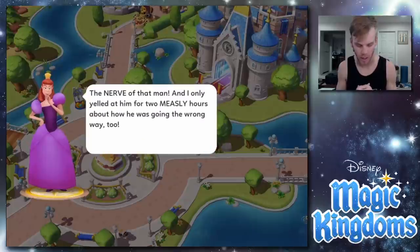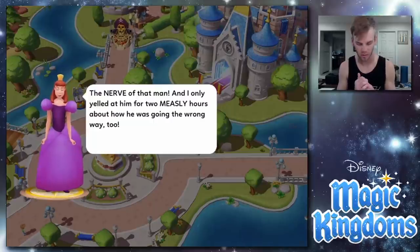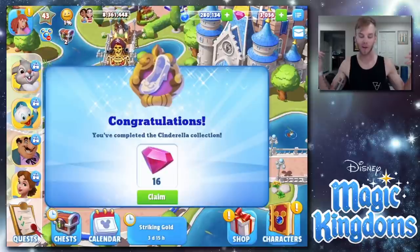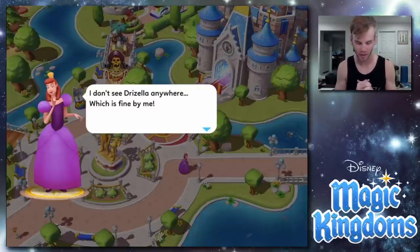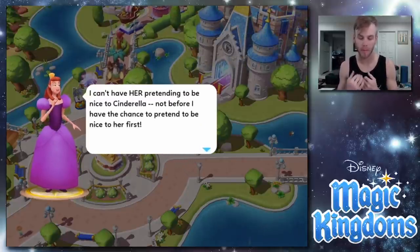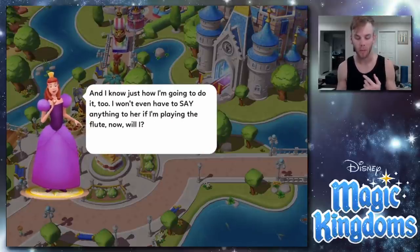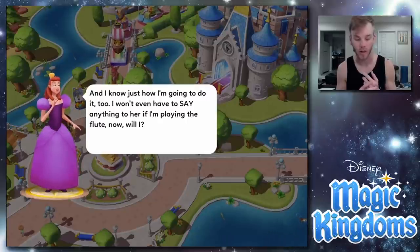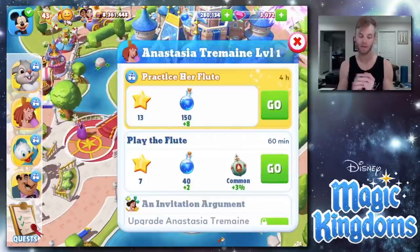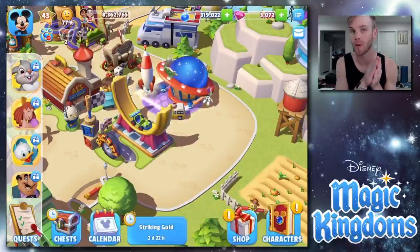'And I only yelled at him for two measly hours about how he was going the wrong way!' She's angry! Welcome Elite Stepsister complete — we finished the Cinderella collection and got our 16 gems. Let's talk to Anastasia. 'I don't see Grizella anywhere, which is fine by me. I can't have her pretending to be nice to Cinderella before I have the chance to pretend to be nice to her first. If I'm playing the flute, I won't even have to say anything.' So we send Anastasia to practice her flute.